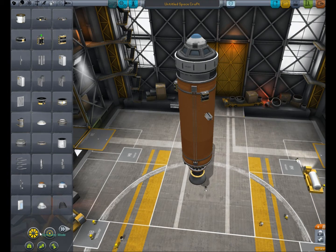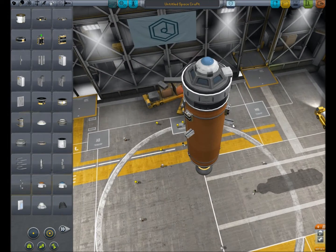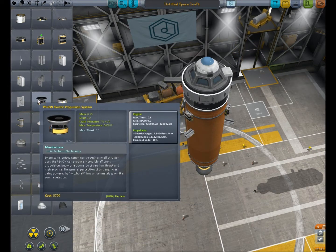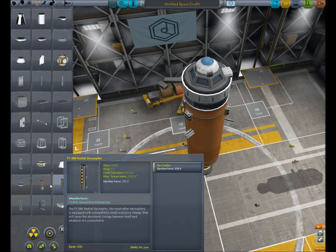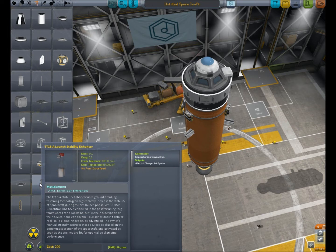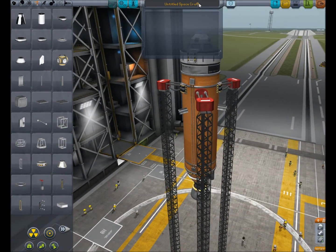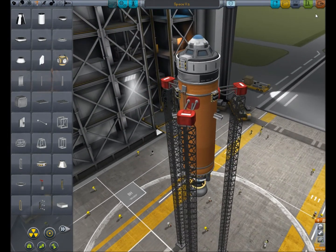Don't launch it yet. I would go back to three symmetrical. And on structural, which is the crane, there should be launch stability enhancers. I remember them from the old game. Is that what you're talking about? Yes. Good. So plus numbers. There you go. And now you can name it if you want. I'm going to name it Aircraft Spacecraft V1. Call it Space Version One. V1. That'll do. Save. And now the launch button is the little rocket on a launch pad. Let's play.